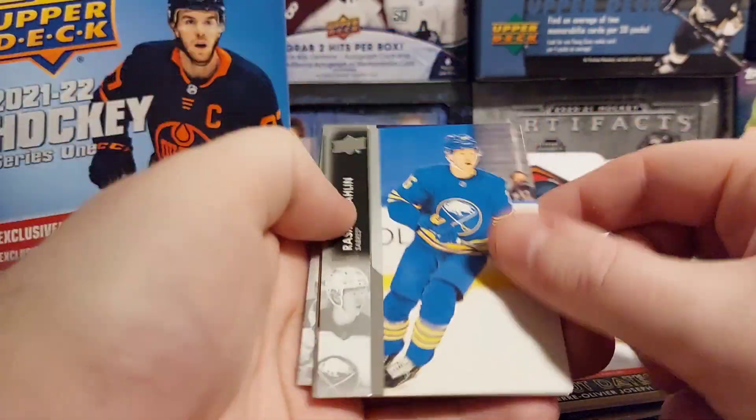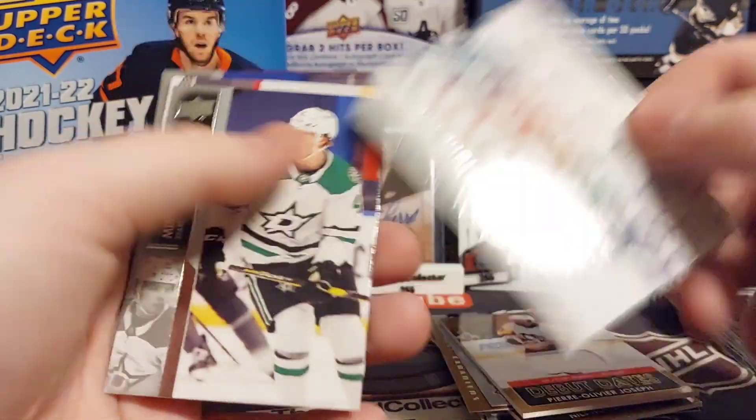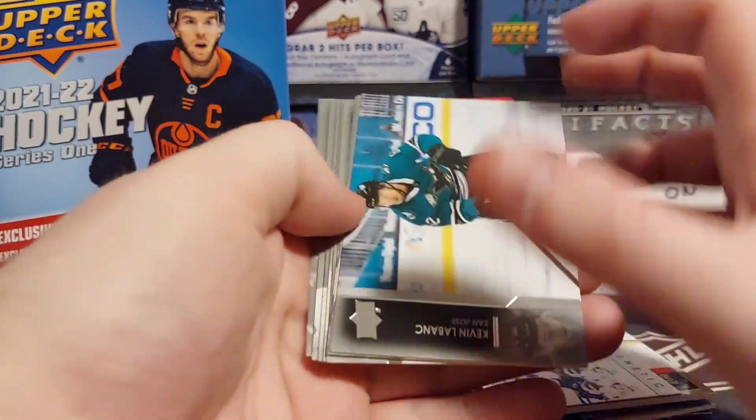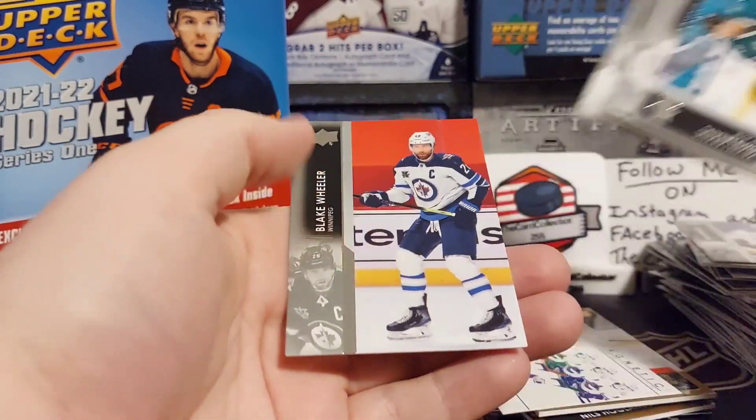I haven't opened megas in quite a long time. There's an electromagnetic of Hoglander. We've seen a lot of Hoglander stuff in this break so far. Looks like we got base cards — Ferrero, Lake, Wheeler.